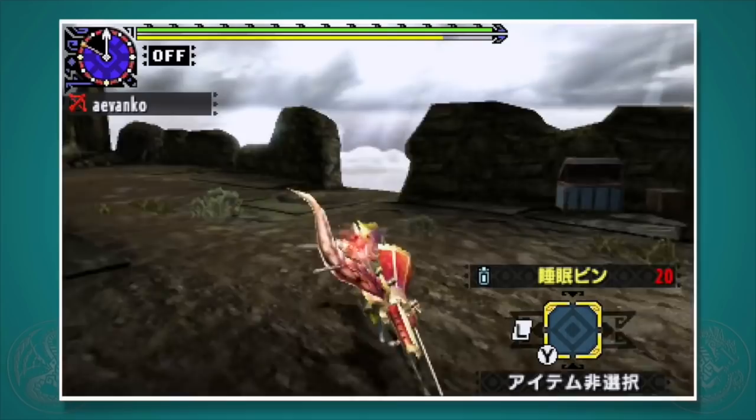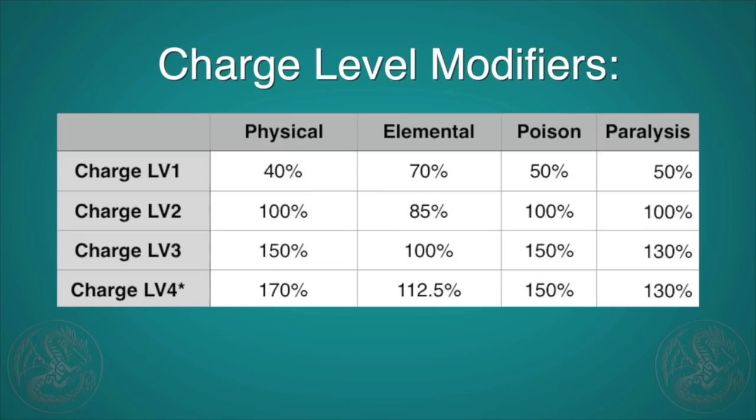Here's how powerful your shots scale according to the charge level. Note there is a level 4 charge, but only a few select bows have it. Alternatively, there is an armor skill called Load Up that will unlock a level 4 shot for some end game bows. However, it does take a while to charge up to level 4, so most players just focus on the level 3 shot. Since you're always going to be charging up your bow, the armor skill Focus is almost a top priority because it'll help you get to your level 3 shot faster and with less stamina.